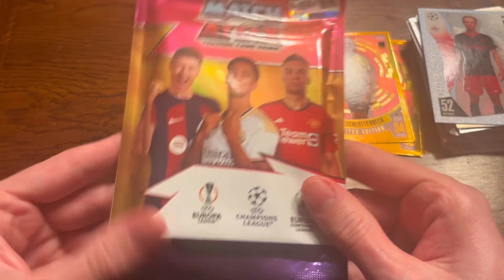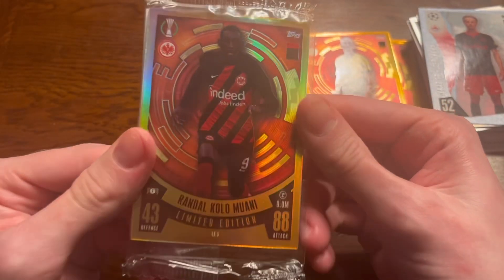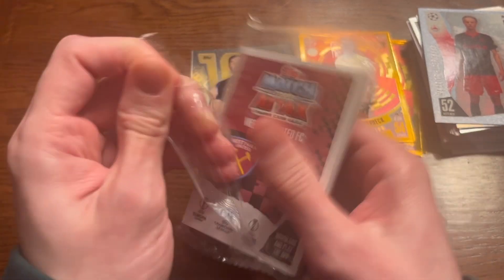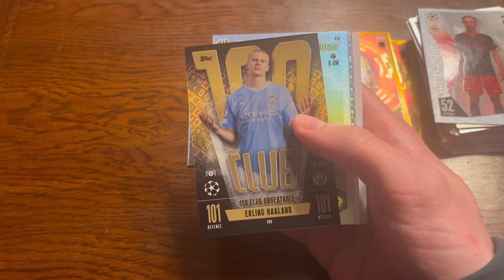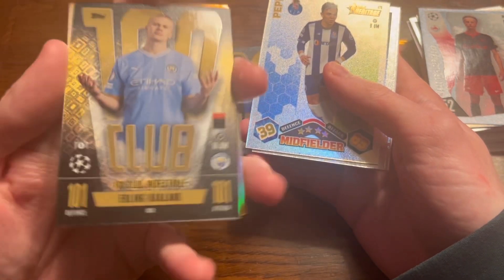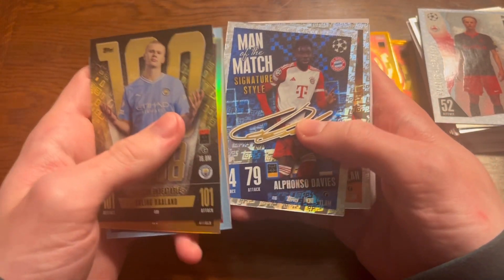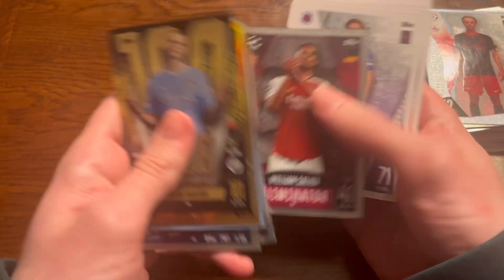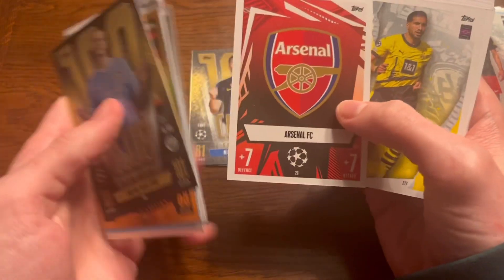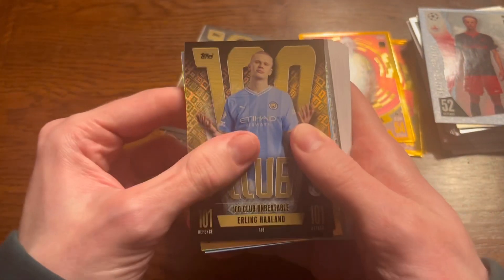Which brings us on to the last multi-pack - last pack magic, last multi-pack magic. Does it work with multi-packs? Hopefully it does. We have Randall Kolasinac limited edition in this one, which I do already have, so eBay's going to love that one. Ousmane Dembele Crystal Parallel and another Erling Haaland 101 - unreal, 101 on all stats, 100 club unbeatable, you can't get better than that. We also have Pepe Heritage Card, Man of the Match Davies and Salah, Playmaker Almiron and Saliba, as well as all the base at the end of the pack. Arsenal badge which is not shiny in this collection, so it's pretty cool.